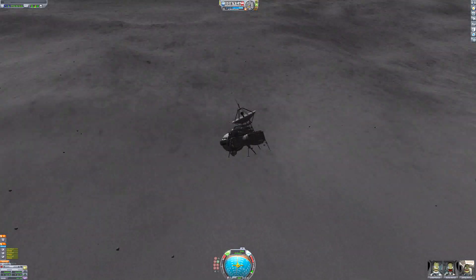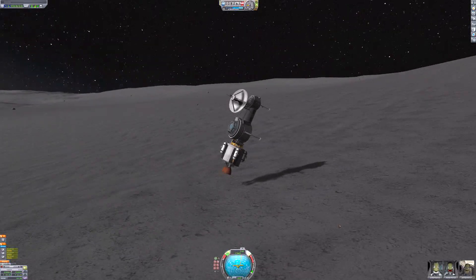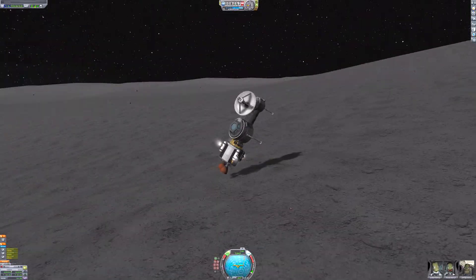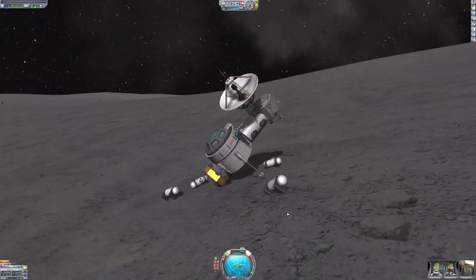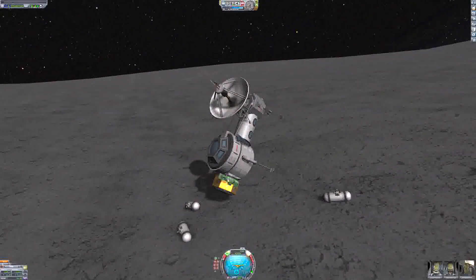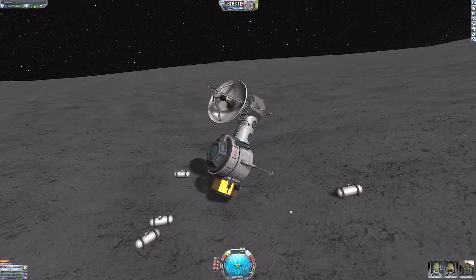I'm just deploying the landing legs and we can begin our descent. I really screwed up — the retrograde marker just wasn't right and I kind of crashed. But the base survived. The entire base is still intact. Not a single part of the actual base is destroyed.